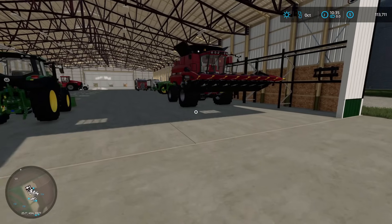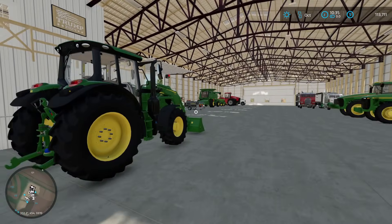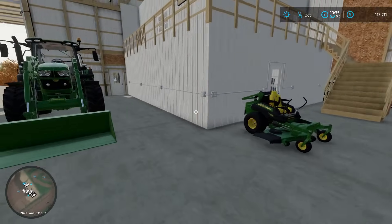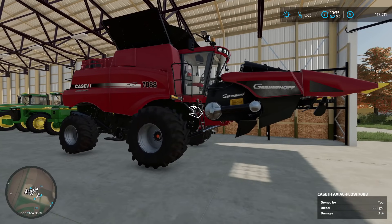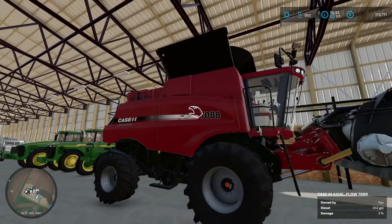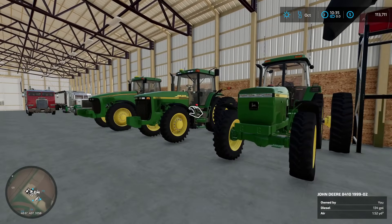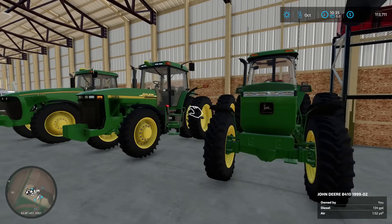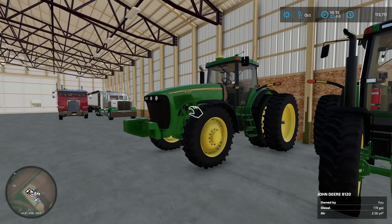Moving into the main machine shed we have a 6155M, a nice little 72-inch riding zero-turn Z-Track, and a 7088 - that's Andy's actual combine with an eight-row Geringhoff corn header, so this is as true as it's going to get to Andy's farm. We have three tractors: a 4960, which he does not own, an 8410, which he does not own, and an 8120, which he does own.